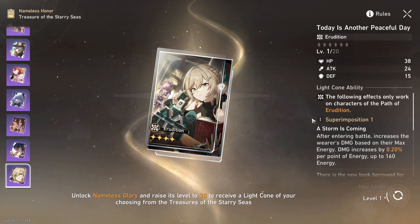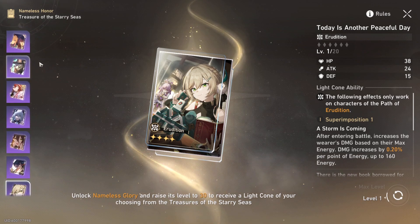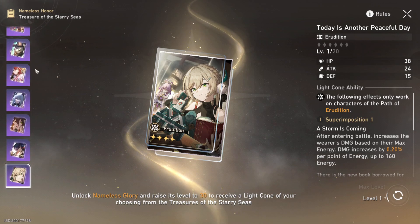Erudition characters can actually find some good use in the Erudition battle pass light cone. There is a better four-star option — I think it's the one featuring the girl with eyes closed from the Sanctus Medicus cult — and Jing Yuan's light cone is probably the best in slot for pretty much every Erudition character right now. So if you have those I wouldn't worry too much. But the Erudition one is really the only usable battle pass light cone. If you're buying the pass specifically for the light cone, I wouldn't recommend it — unless you're a collector like me.